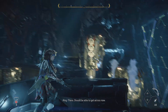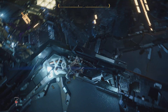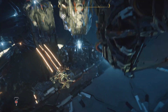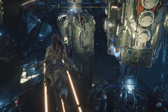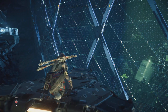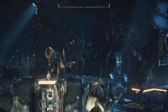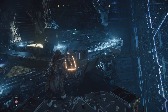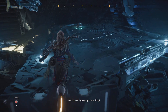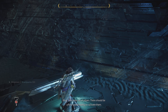There, she'll be able to get across now. She's so high up. How's it going up there, Aloy? I think I'm getting close. One more set of pillars — there should be a floor panel nearby to activate them.